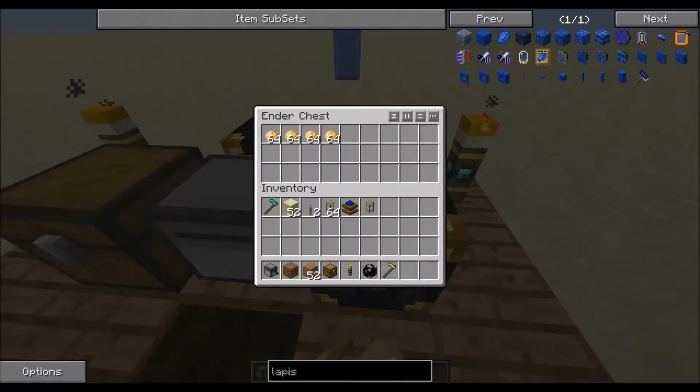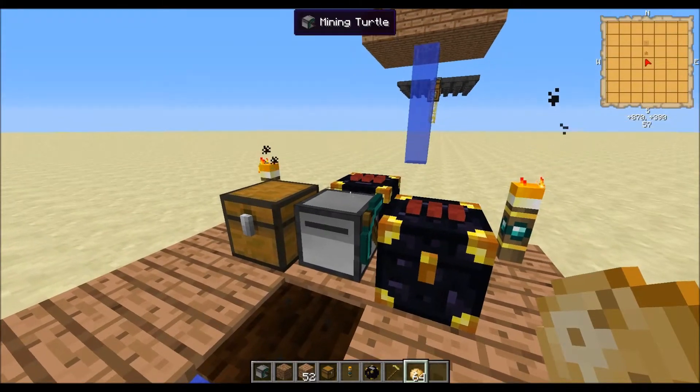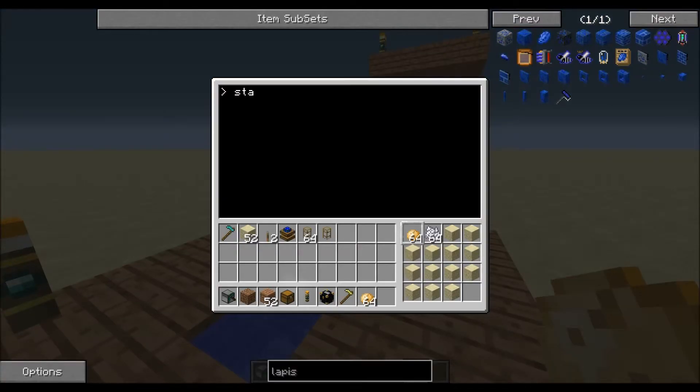The turtle's going to spin around to pick up more potatoes so that it never runs out, but it's still making them. So you could just do two normal chests right there and then do like a wooden transport pipe, but ender chests are easier. Now let me just run it and make sure it works.